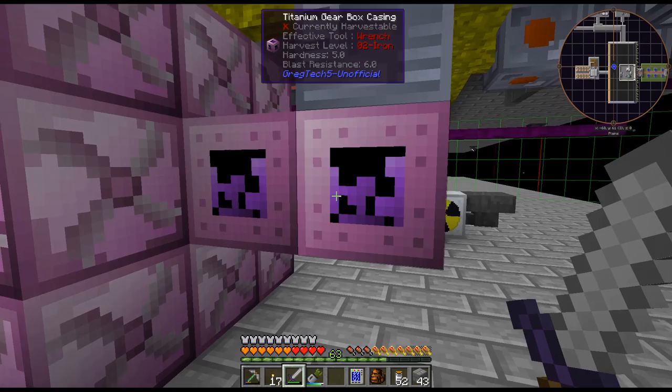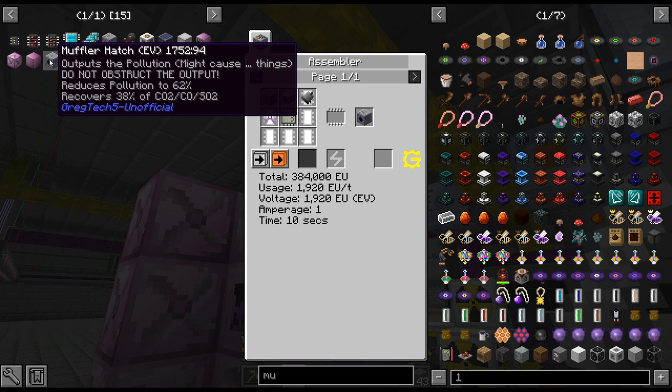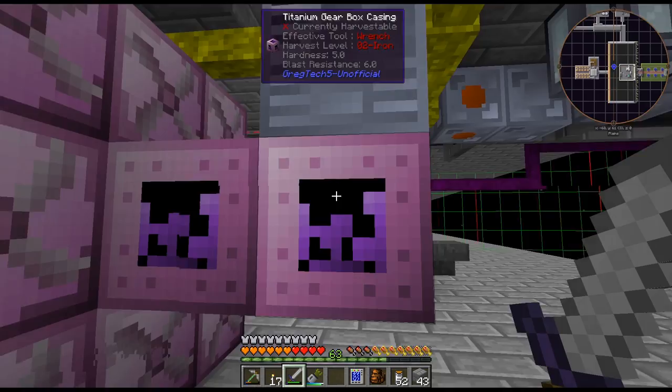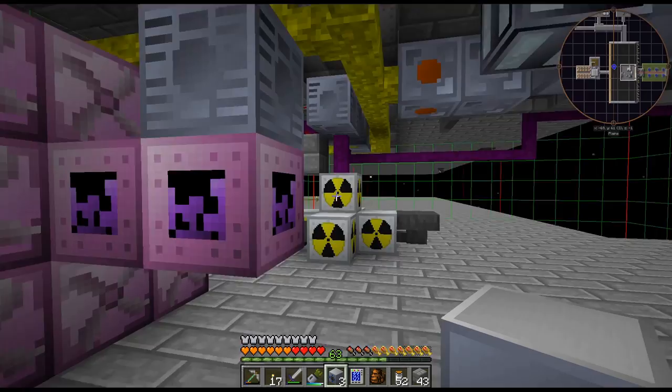We'll give it a go. I have gone ahead with the EV one - it's the best I can do at this point to reduce the pollution as much as possible. It does get CO2 out of it - I think you have to put an output hatch on the multi-block to get the CO2 from it.